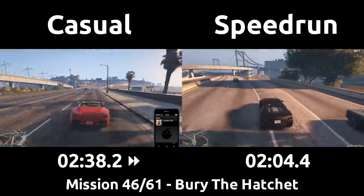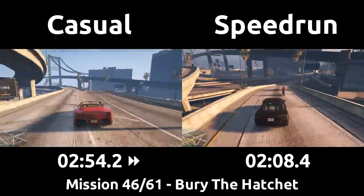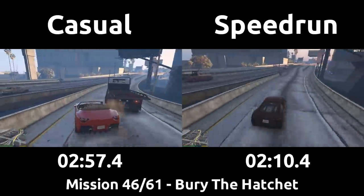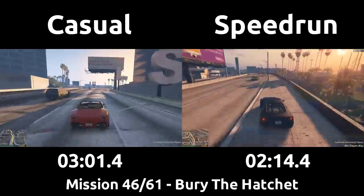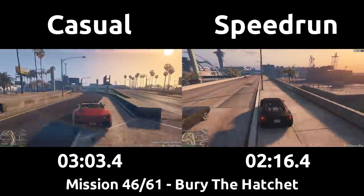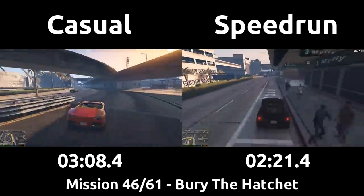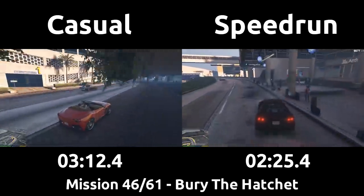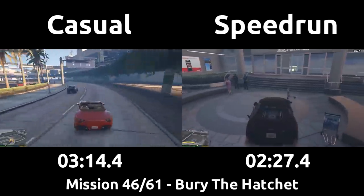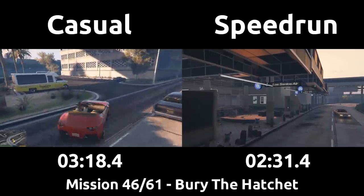Once at the airport, the speedrun will stay to the right on the elevated section, getting some curb boosts then pulling into the terminal entrance. The speedrun is careful to manually stop before the center point of the circle here, as going any farther forward can aggro the two cops standing there onto you, causing a minute and a half time loss or more while you lose them. The casual follows the game's suggested path which has you go down to the bottom level of the airport, park your car, then run up the stairs — but that of course is skipped by the speedrun by having just stayed up top with a very premium parking spot.